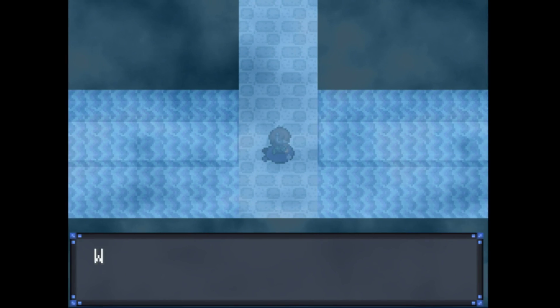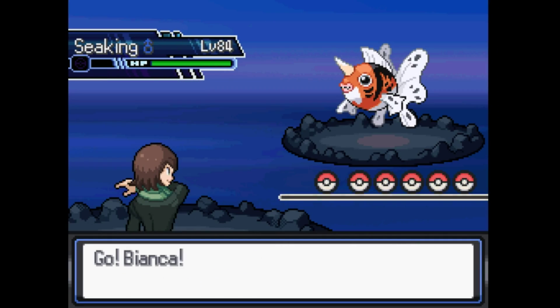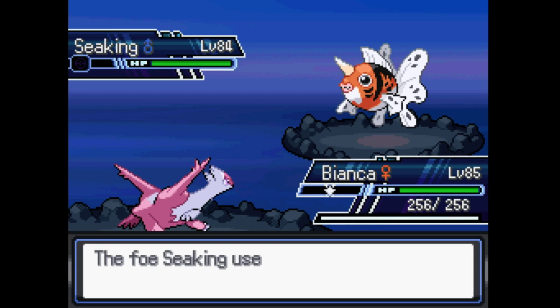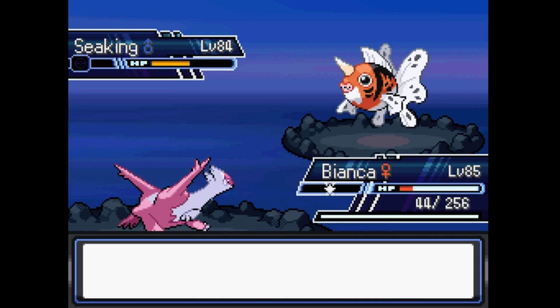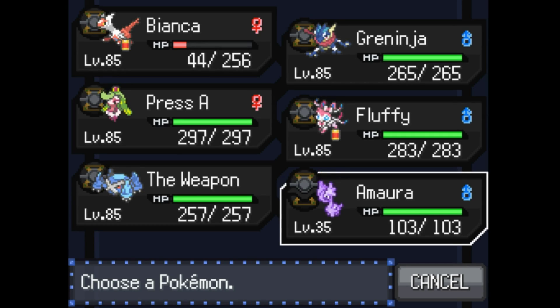Oh shit, I almost messed myself up. Yes, the gate is gone. Uh-oh — I did not save. Okay, a Seaking. Bianca has Thunderbolt. Elemental seed boosts its speed, transformed it into pure water type. Ow! Super conducted. Dragalge — we could take on... oh crap, that's right, I have this thing.